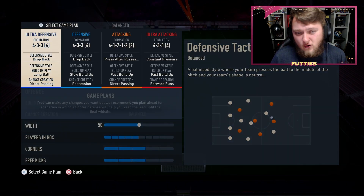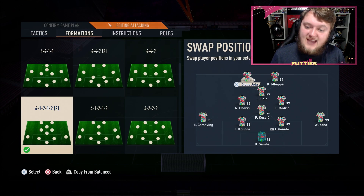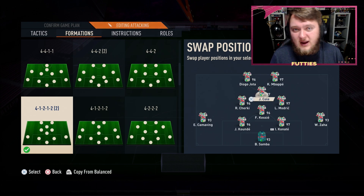You can play him at striker and move him down to CAM if you feel like it. This is the team we're using - he's up front alongside Kylian Mbappe with Jokic in behind. Let's get into a few games and see if he's worth over 84 times 30.